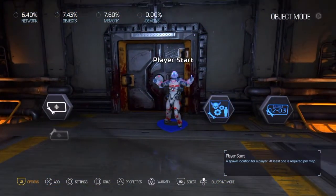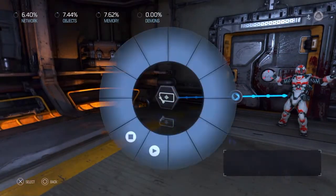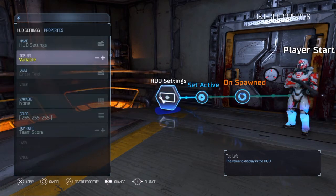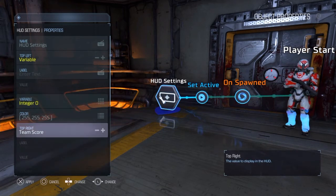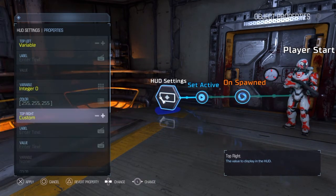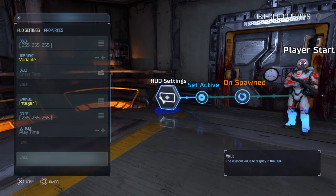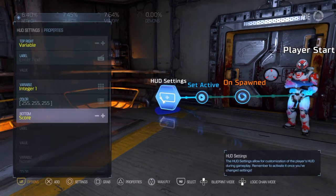Over here I've set up nodes that correspond to each of the levels, and we have our player node. Whenever we start the player, we want to link everything to a set of HUD settings. We want to see the level we're currently at — select the variable, integer 0 is our level. We also want to see in the top right how many points it'll take to get to the next level, so select integer 1 which is our level cap. And at the bottom we want to see our current XP, so change it to score since the score is effectively our XP.